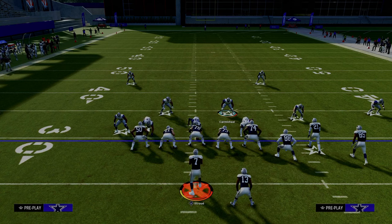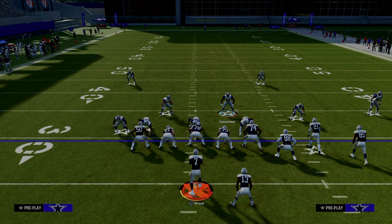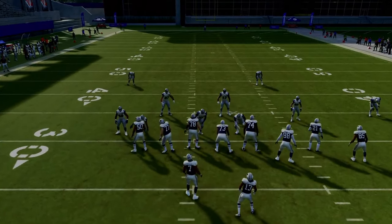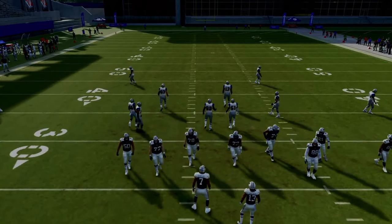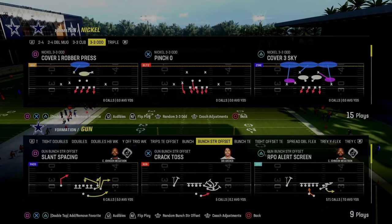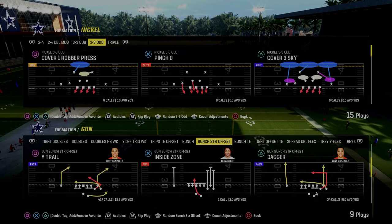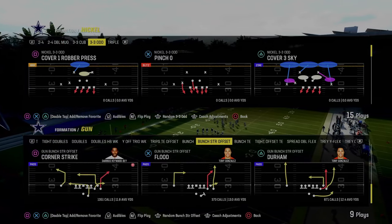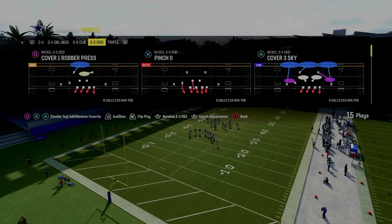If you guys want to get access to that, it was like one or two months ago and I feel like that defense still just absolutely screams — it's very effective. The link is going to be in the description. So basically what you're going to do with your 3-3-5-odd defense is, in pretty much every defense this year, you want to have auto flip off. The main thing we're trying to accomplish is to essentially pressure up the left side A-gap, as that is the best way to blitz this year.